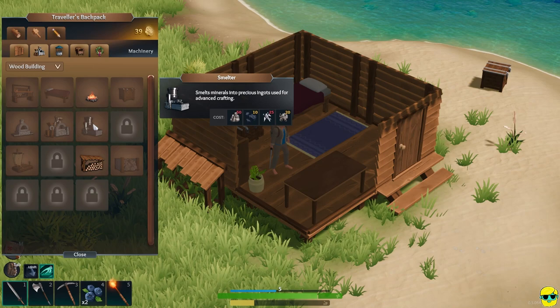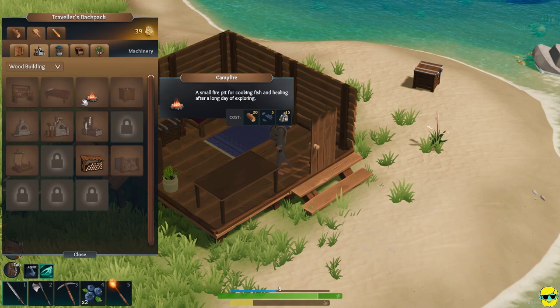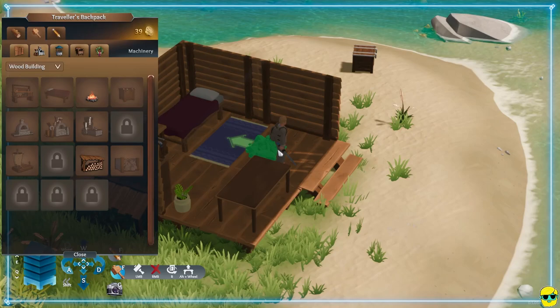The smelter takes some more metal than I have, and wood. The fireplace lets you bake bread, so we need a bunch of stone — that much is clear. What does this do? Healing. Okay, I should actually build a fireplace.